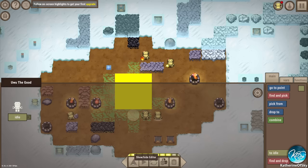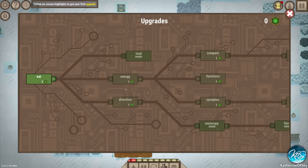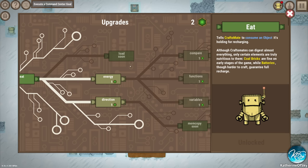I kind of really want to get the programming. Oh, here it is - eat! Let's buy this one. We are getting research points - I forgot that's how you get this. Let's buy the eat function. Load is soon - low battery, yes! We want to check low battery.